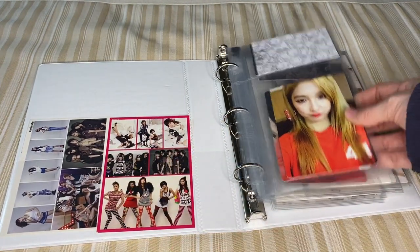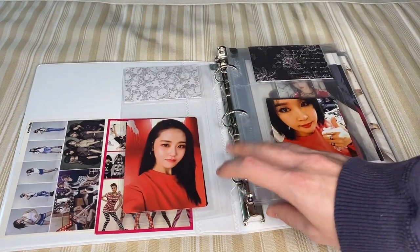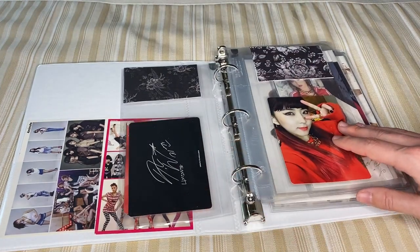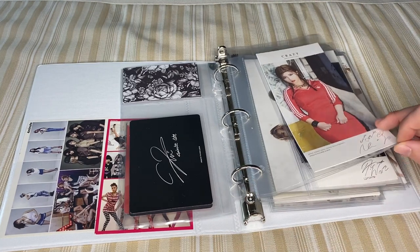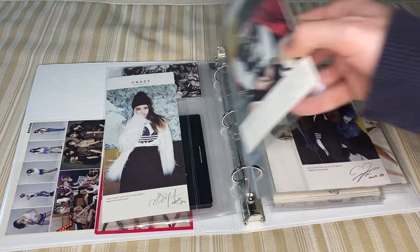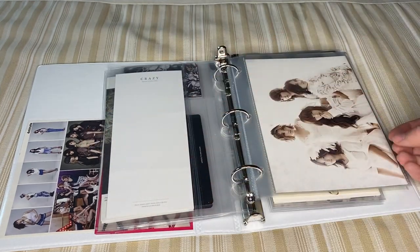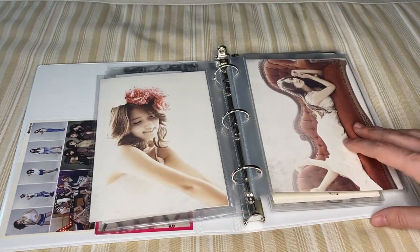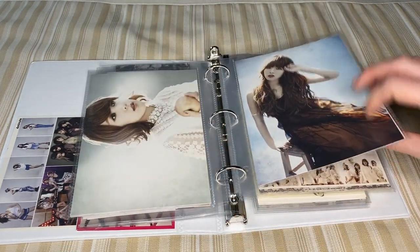And then we have Act 7 photo cards, which is almost complete. I almost have their Korean cards completed — I'm just missing Hanna's, and it proves to be very difficult to find. I hope I can find hers soon because then all the Korean cards will be done. And then we go to Crazy. And then we have their Season's Greetings postcards, which are so gorgeous. I love this photo shoot they did.